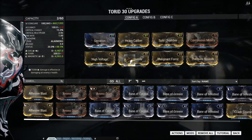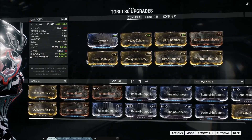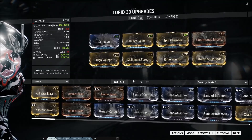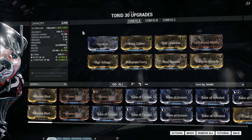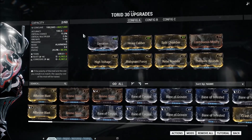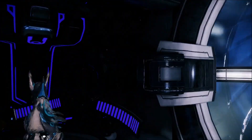I use Continuous Misery to finish off the status build and give that lovely double duration. If you don't like my elemental combinations, just swap the mods — it's really simple. Blast Corrosive I choose because it's good against the more difficult Infested and Grineer enemies, although it does fall off against Corpus. I kind of need Malignant Force on here for the extra status chance.